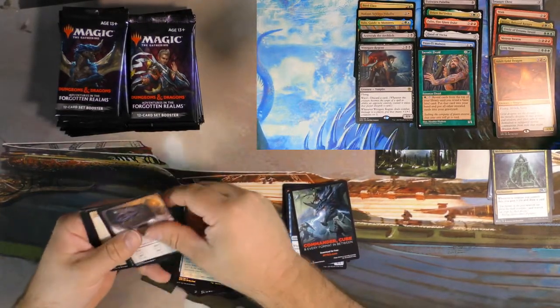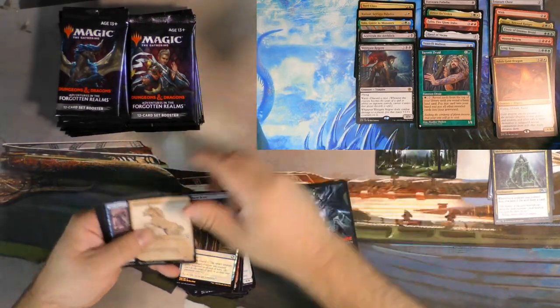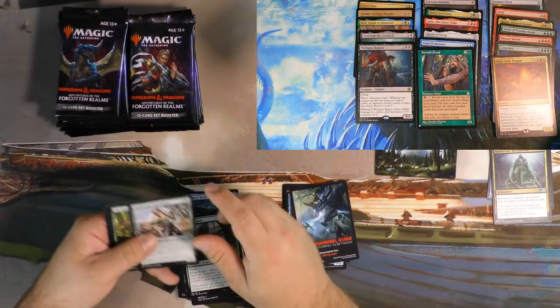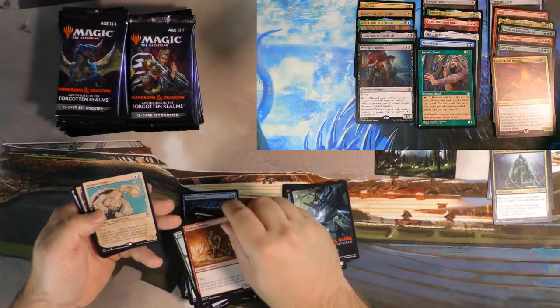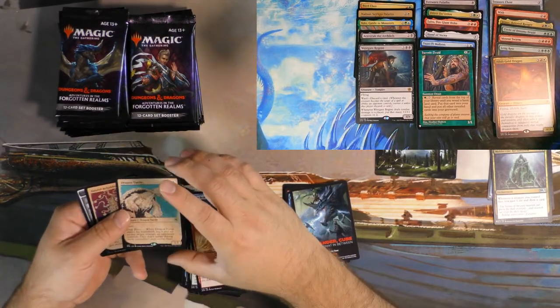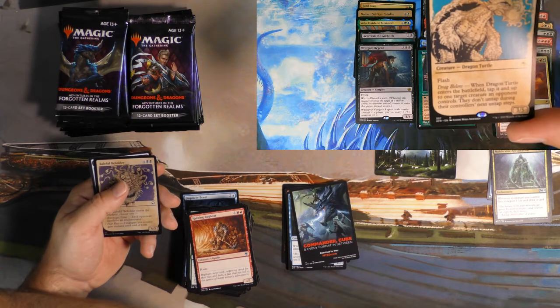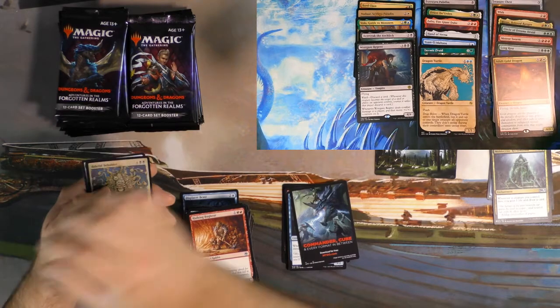There's a few things in the set that kill it, so it's not invulnerable to death, but it can prove to be difficult to remove if you're not withholding a kill spell. Dragon Turtle — heck yeah, everybody loves Dragon Turtles. Plus you get the showcase art, so win-win.